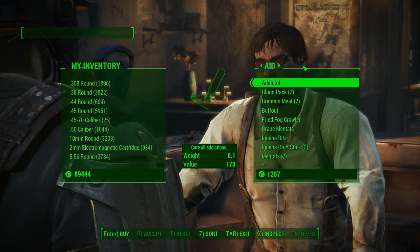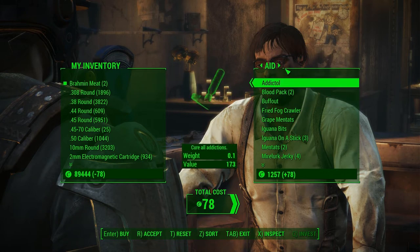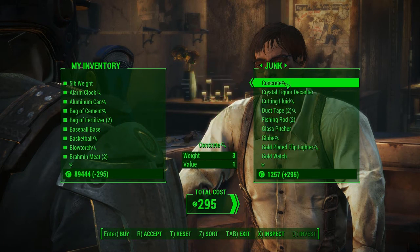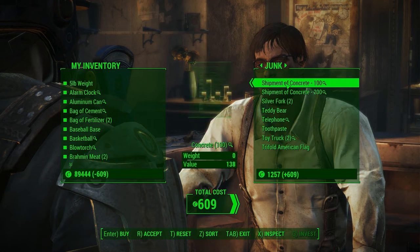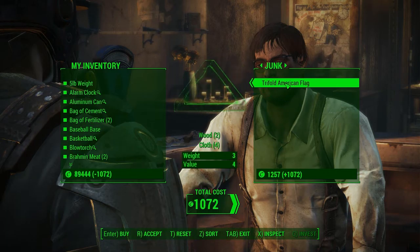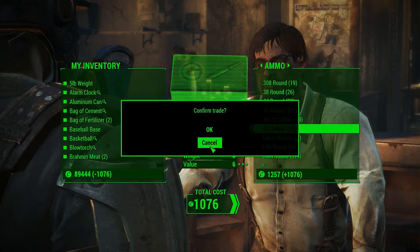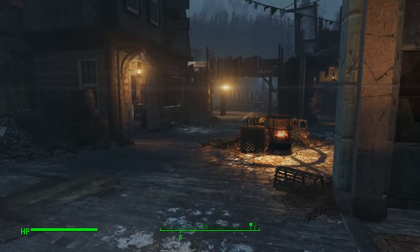Let's just look at aid for right now. Brahmin meat — take a couple, just in case. Should we junk up? Why not? We do need a whole bunch of junk, trying to keep building up at the ranch. Buy some friends here, right? Why not?